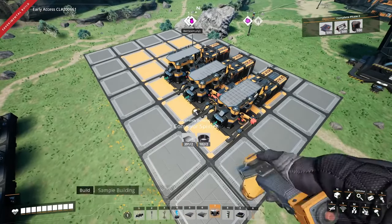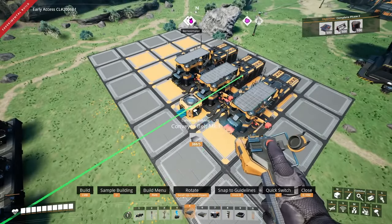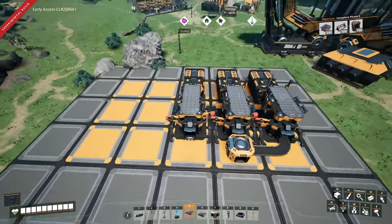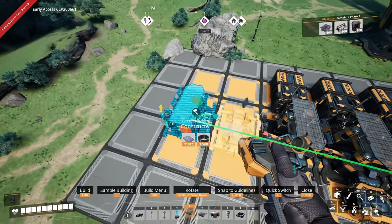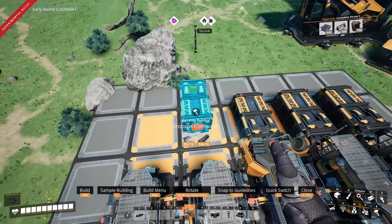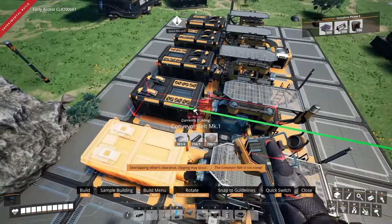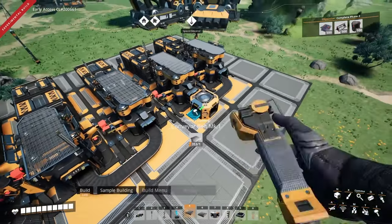On the output side of the constructors, place down a merger in the center, and then merge the two constructors towards the outside of the build area, because these two are going to be feeding another constructor, and then that one is going to be feeding another. On this side, we're going to use the space for two more constructors facing the other way. Then place down some storage containers with the input facing the inside, and connect the belts like so. Then this can go straight into that.